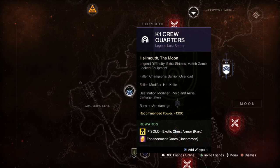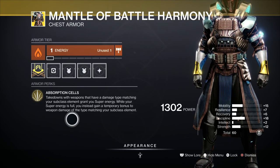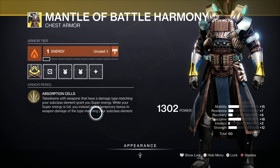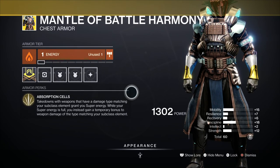At the top, incoming aerial damage is increased, and arc burn is on, giving you a 50% damage buff to all arc damage sources. I'll quickly show the exotic check from the first run: takedowns with weapons matching your subclass element grant you super energy, and while your super energy is full you instead gain a temporary bonus to weapon damage of that matching type. It sounds very powerful — I haven't used it yet. The video is more focused on how to get it, not a review.